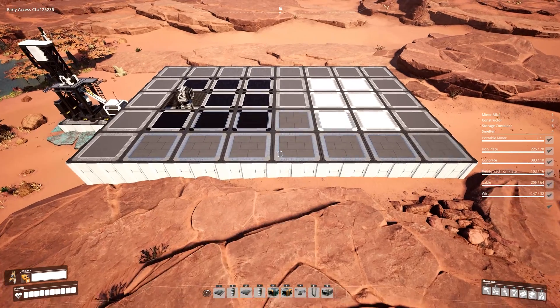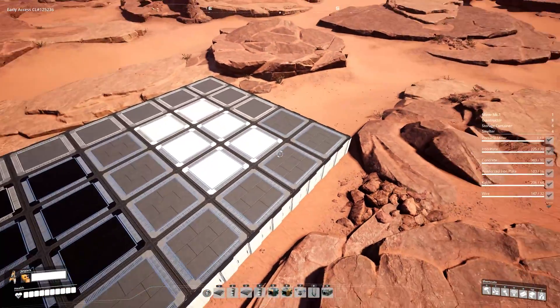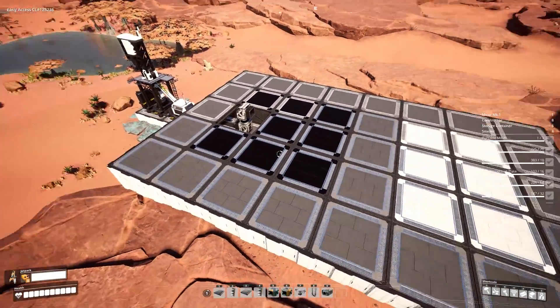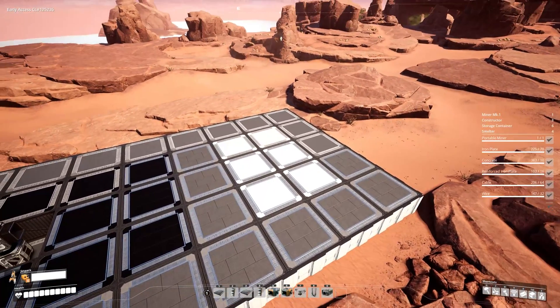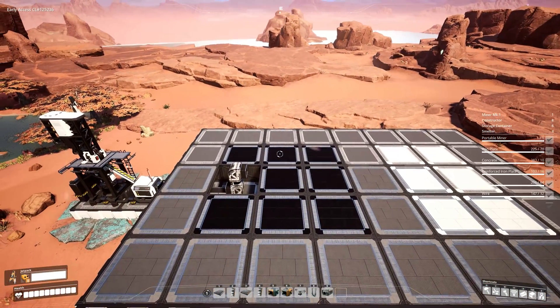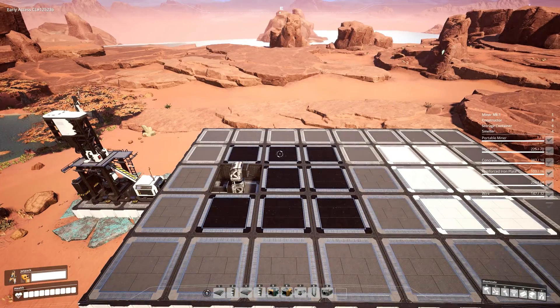The foundational space area you're going to want to set aside for this system is eight by five, and the primary footprint will be this three by six area here. These six white foundations will be where the storage containers are located, and then these nine black foundations are going to be where the smelters will be placed.